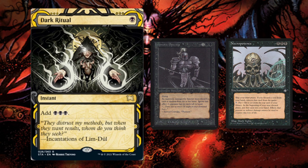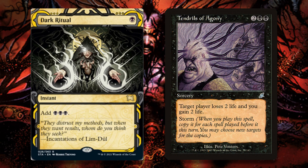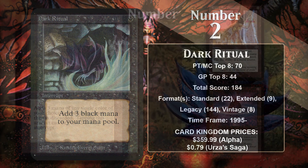Then in 2003, the Storm mechanic made its debut, and Dark Ritual found a new purpose — helping Storm decks get stupidly high Storm counts so they could win the game with a lethal Tendrils of Agony or some other Storm spell. It's going to continue to gain points.